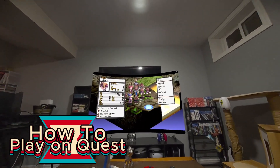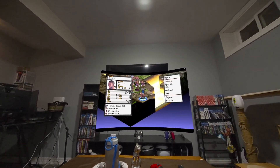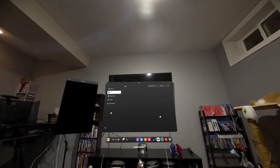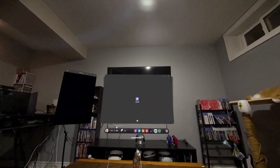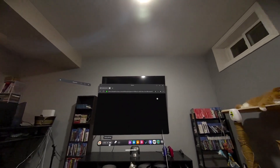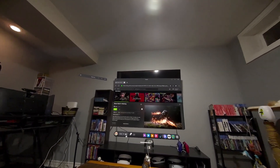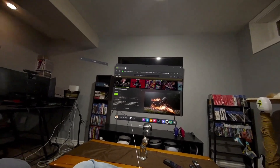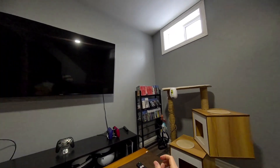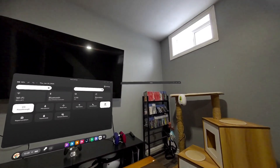Playing on Quest is super easy. First, if you don't have a GeForce Now account, make sure to create one using your computer or phone — it'll be a little too tedious doing it in VR. I'd also recommend linking all of your gaming accounts beforehand. Afterwards, all you have to do is click on your browser and go to play.geforcenow.com. You'll be directed to a login page — just enter your credentials and it'll ask you to approve the login via email, and you're good to go. You'll also need to connect a controller to play, since the Meta Quest controllers are currently not compatible. Go into your Bluetooth settings, turn your controller into pairing mode, and your Quest should detect it automatically.